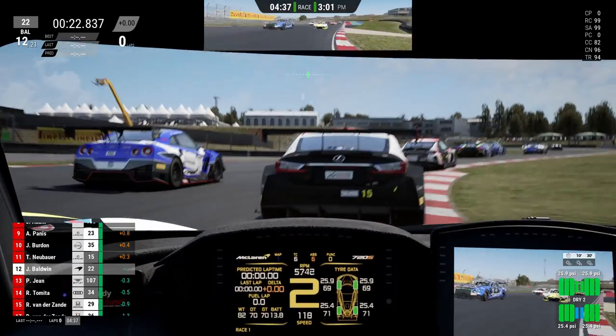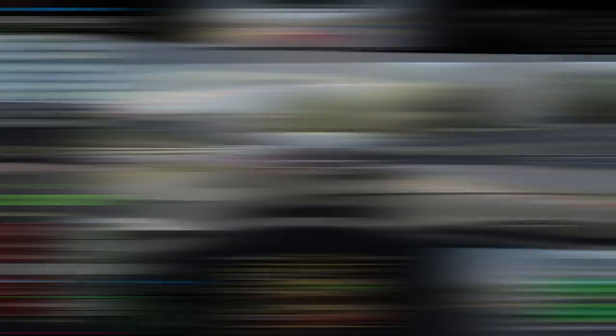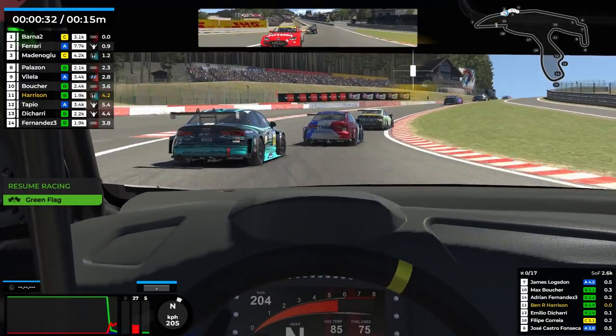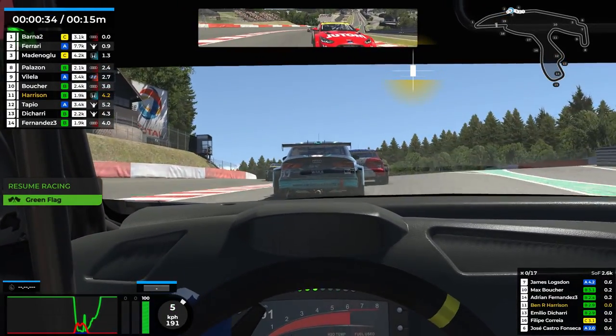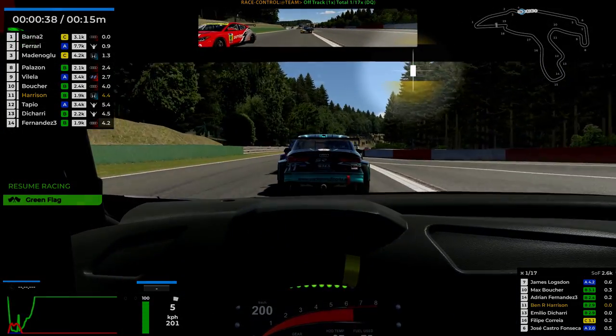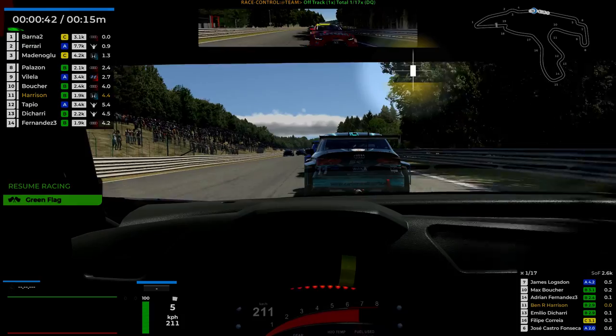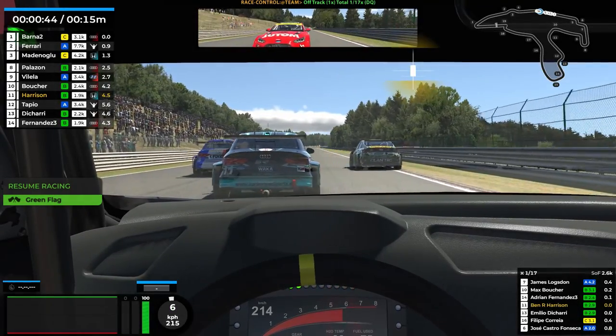Otterhood in Raceroom comes with one, and Race Department has a host of options for Assetto Corsa. Ironically, iRacing — with its often lethal driving standards and punishing damage model — does not come with one, so I use Racelab Apps, which isn't hugely refined but does a job. Links to all of these options are in the description.